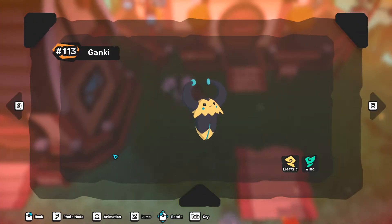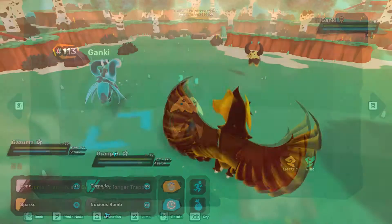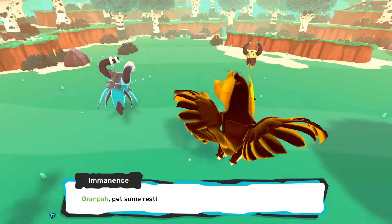The first one — you've probably heard this before, even in my other videos — is about using Ganki. This Temtem exploits the shared weakness of both water and wind to electric type attacks, and this is the only catchable electric Temtem in Deniz before the Dojo.